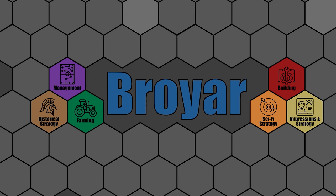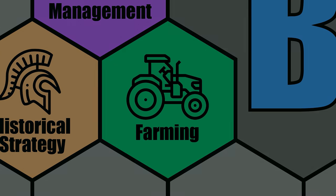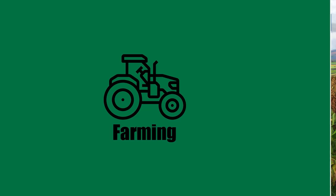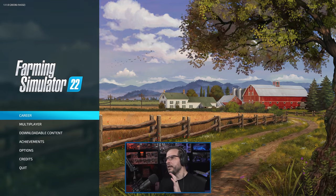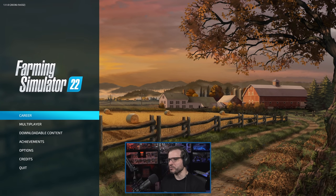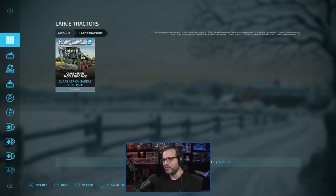Let's get right into it. Here we are in game. Here's the first scene — it would be cool if this was a live action scene of sorts, although the painting itself actually does look pretty nice. It even changes with the seasons, which is pretty cool. Not much going on with the game yet. There is a little bit of downloadable content already — I've got whatever came with the game. There was the Class Xerion saddle trac — I have that already set up and installed.